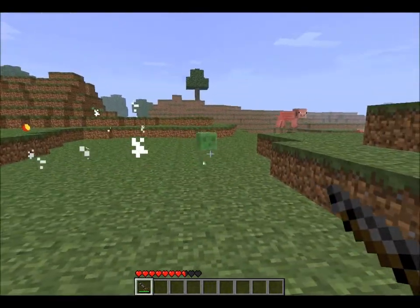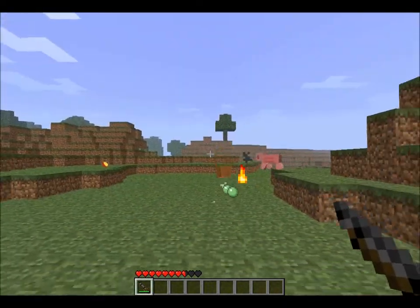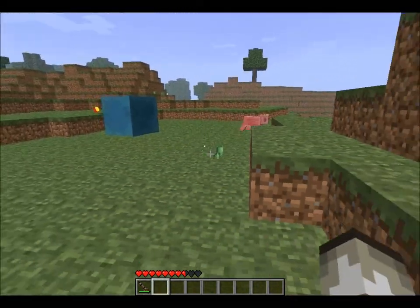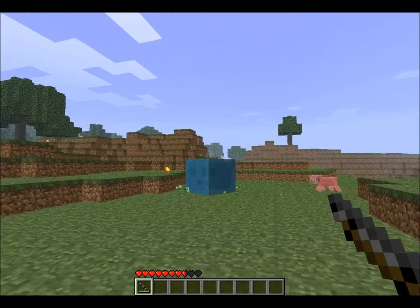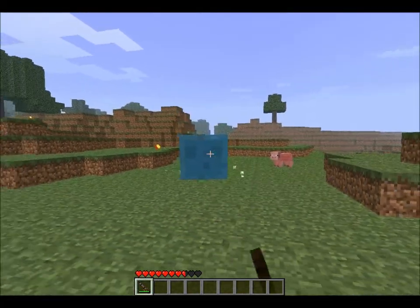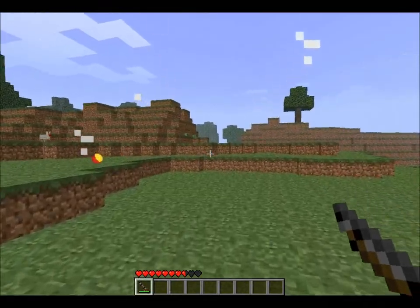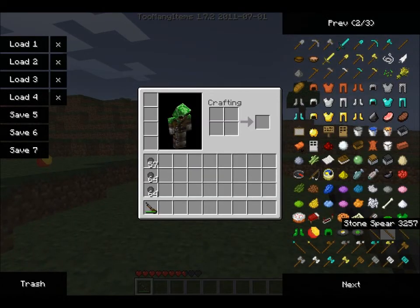Now that you can spawn slimes by throwing the balls, you're able to farm slimes. By killing them you can get the slime balls back that you used. Here's a water one - that's tranquil. It's pretty much luck, but you can get more slime than you started off with if you've got a bit more luck than me.